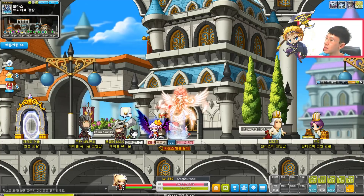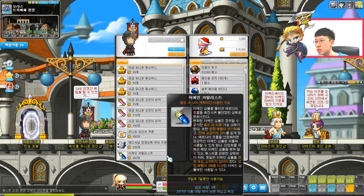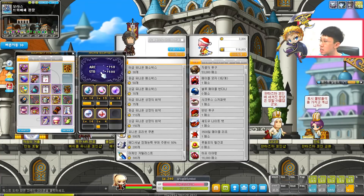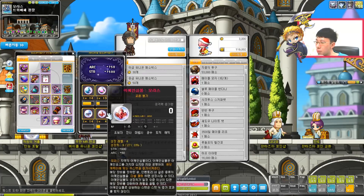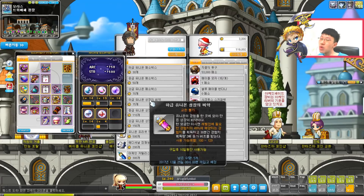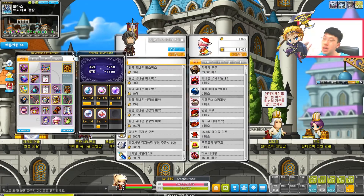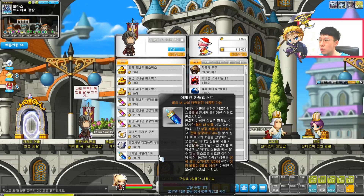So the first item should be the most anticipated item that everyone wants: the Arcane Catalyst. So what does this do? This will allow you to transfer all of your symbols to another character. But there's always a catch. So we're gonna talk about all that. First up, we're gonna buy this — it's currently only available in the Union coin shop and requires 300 Union coins.